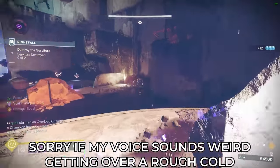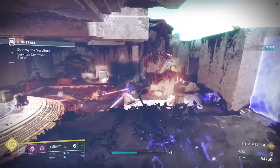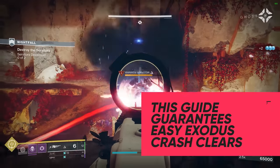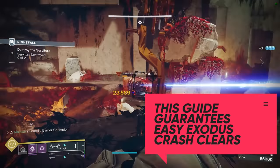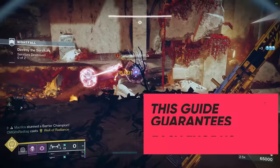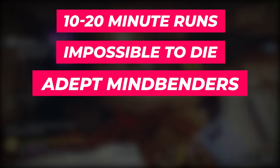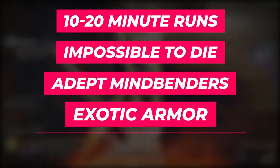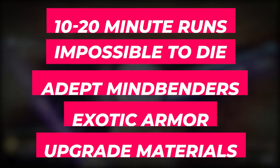Exodus Crash is typically seen as one of the most un-farmable GMs in the game, but today I have a few strategies and cheeses for you that guarantee fast, safe, and reliable clears. When I say fast, I mean 10-20 minute runs; when I say safe, I mean it is impossible to die in the boss room; and when I say reliable, I mean that you'll be getting an adept Mindbender's, an exotic armor piece, and some upgrade materials with every single run.